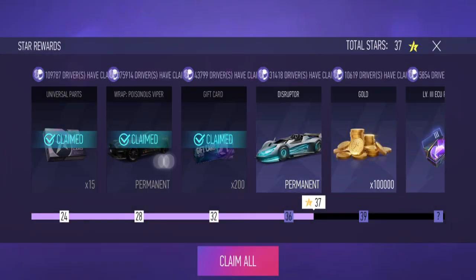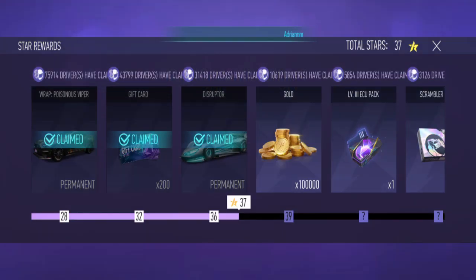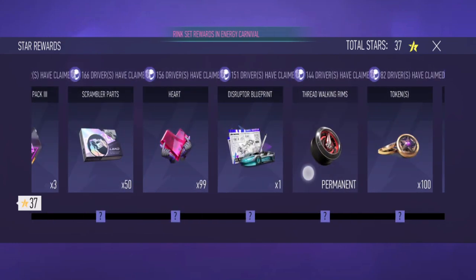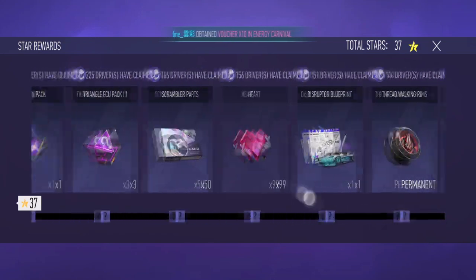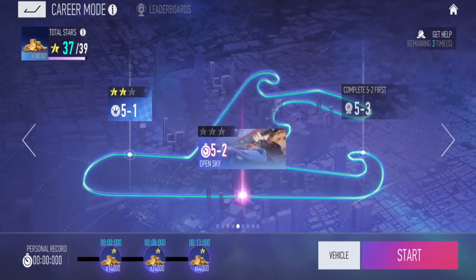Alright, and oh — Disruptor, sorry not Zephyrus. I already have Disruptor, so let's go. I got Scrambler parts. What else is here? Scrambler parts, the Disruptor blueprint, there are rims. And there are tokens also here — I didn't know that! I thought tokens were only from top-up. There's a token here, so oh okay — now I know where to get tokens. I didn't know there were tokens in here. I'll stop here for now. It's best that you try to complete the career mode as much as possible, and it seems there are free tokens you can get in career mode.